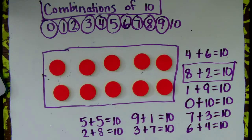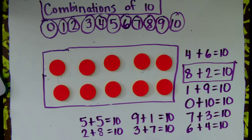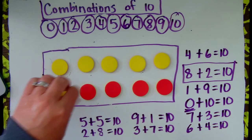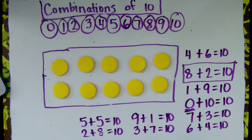And the last one is 10. So if I flip all 10 over, how many are going to be red? Right. 10 plus 0 red equals 10. These are all the combinations of 10.